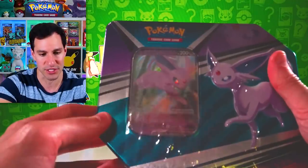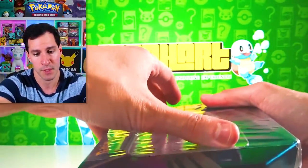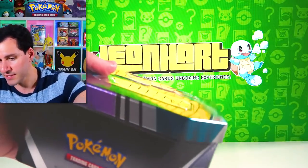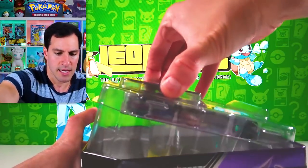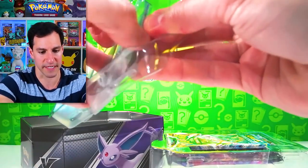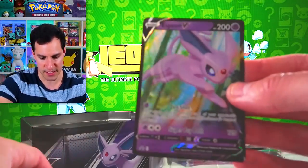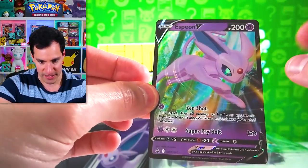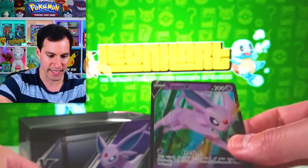We have the final Eeveelution tin — an Espeon V tin. Either of these three can be your favorite Eeveelution, but let me know. The packs should be the same, which I'm completely fine with. There's the Espeon V Blackstar promo — really cool-looking with an Endor-like forest in the background. Zen Shot and Super Psy Bolt.